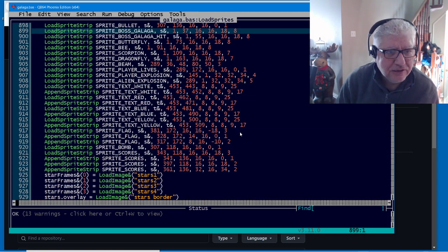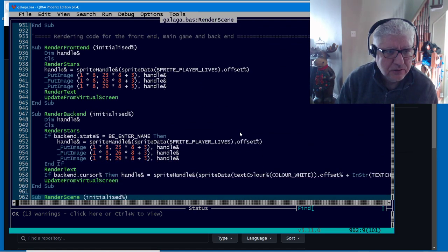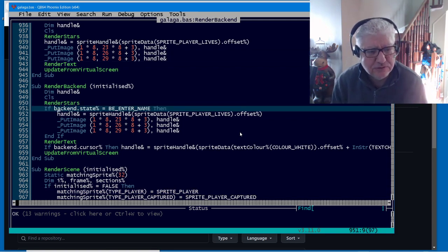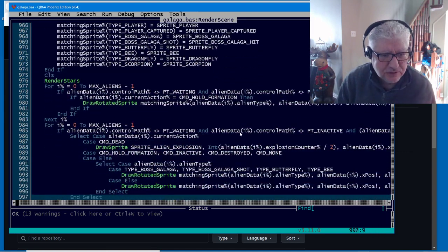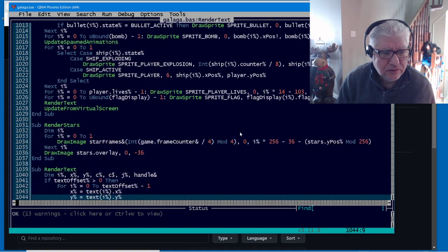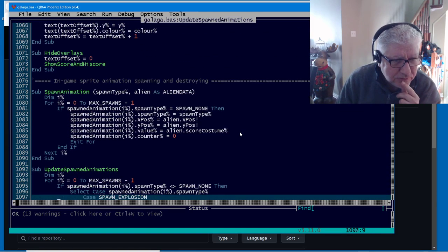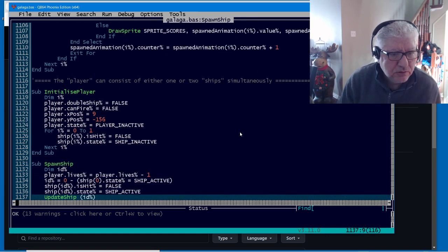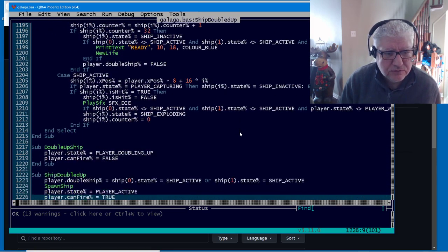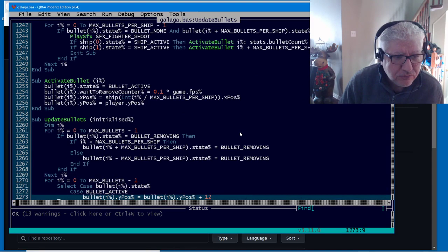We can see the graphics are loaded from a sprite sheet using the put image command. I thought it might be using something different, but it's just standard QB64 commands. Just from looking at this quickly, if you wanted to create a simple shooter, you could basically take this, add your own graphics, and you'd have your own shooter.